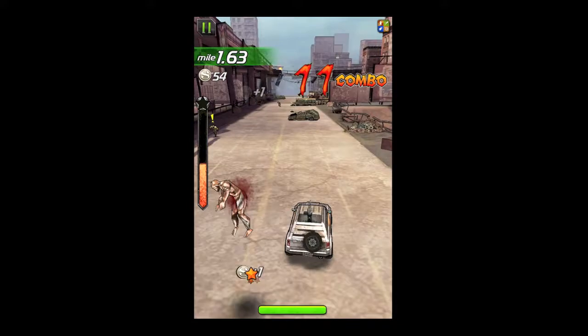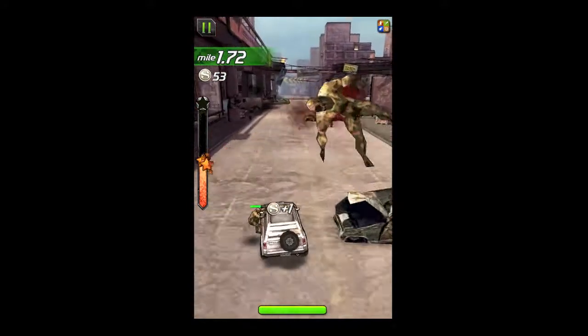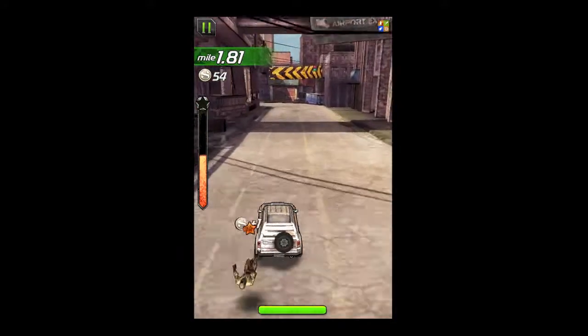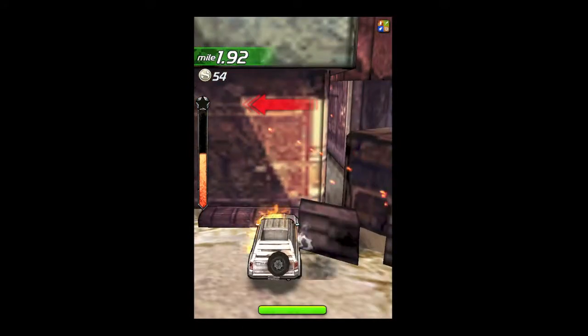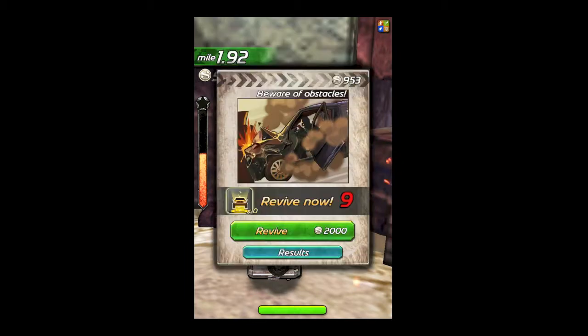The beginning vehicle is standard — it's a sedan and it doesn't have great armor. It's got pretty horrible handling. And there you go, that's what happens when you crash. You can only crash like that if you don't swipe in time.